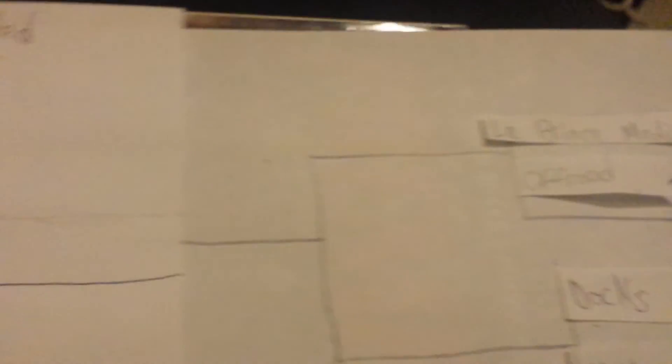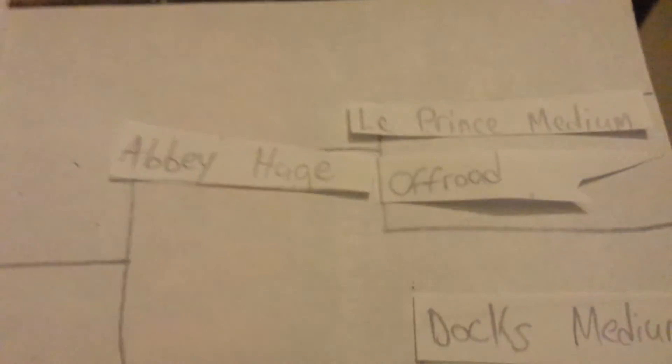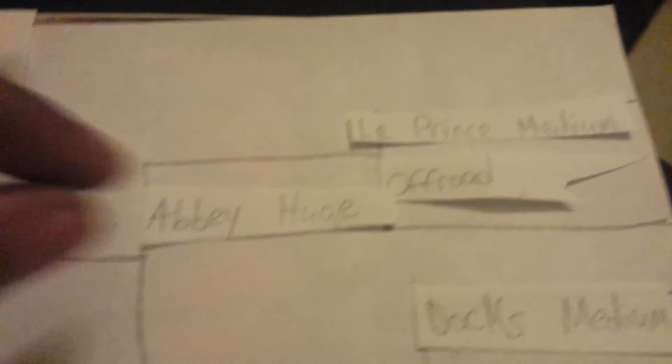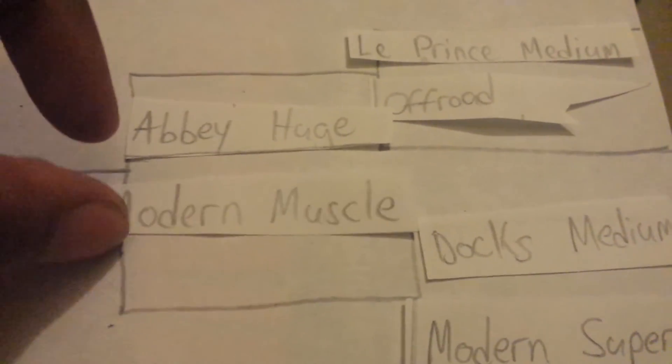Right side — same rules apply. Abbey Huge. Car: Modern Muscle. And if you guys are wondering why I'm not doing this off-camera on my free time — I don't want anyone to say I gave myself or someone else an unfair advantage, so I'm making a video of me placing the papers down.